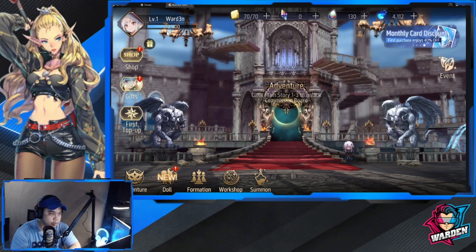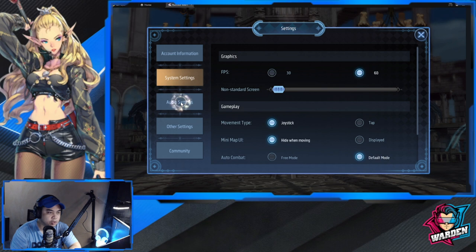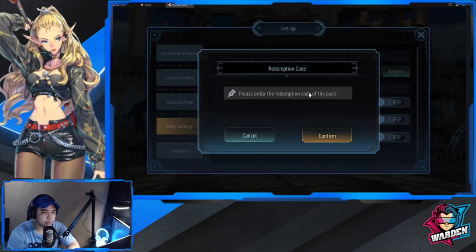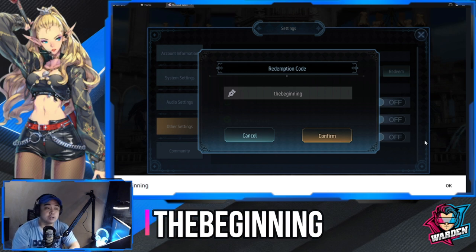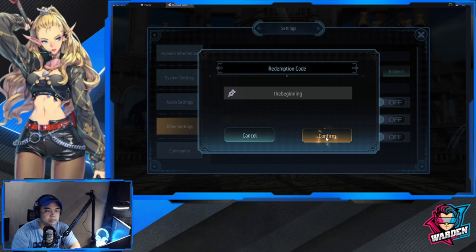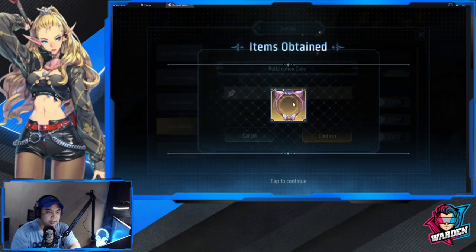Before that, let me show you how to input coupon codes — it's in the settings. The coupon code we're entering is 'The Beginning,' which is a new code you can use right now. Let's confirm this. As you can see, we have an Ace avatar frame accessory and other goodies here.